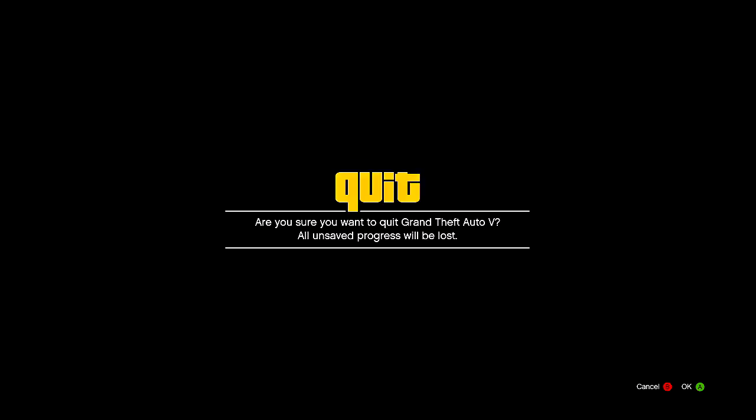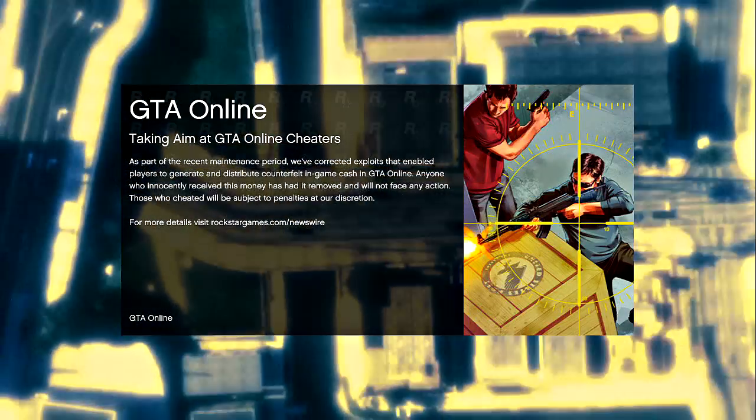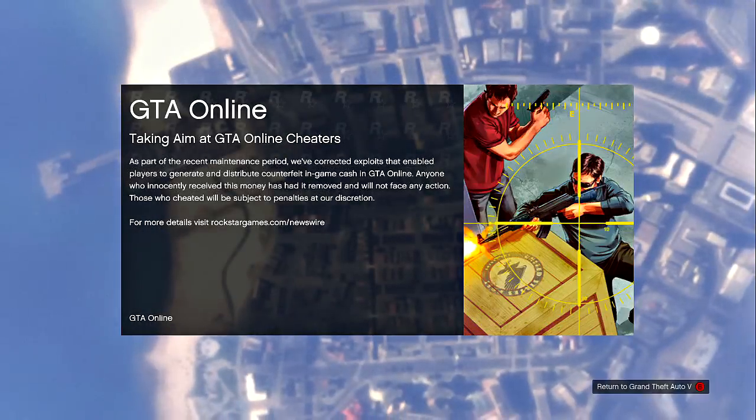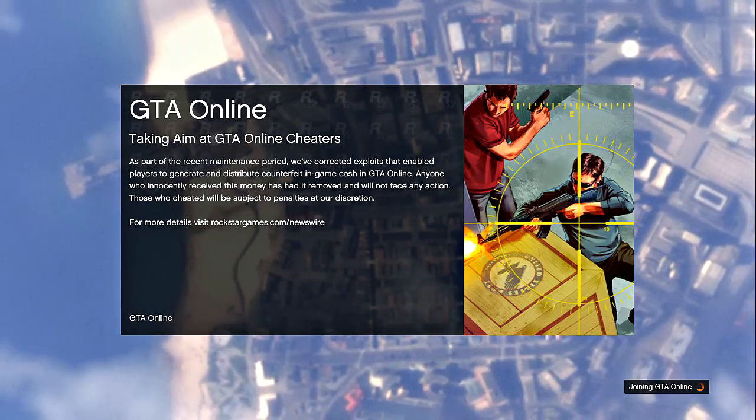Click start, go to GTA Online, and go to invite-only session. Every time, just make sure you are always in invite-only session. You do not want to go into the open world — just invite-only session.